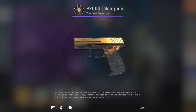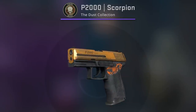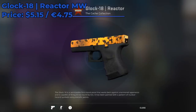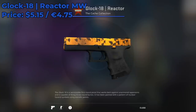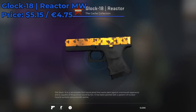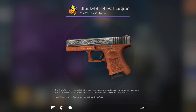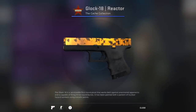You can also check out the P2000 Scorpion, another really cool OG orange themed skin. But next up we have the Glock 18 Reactor Minimal Wear. It's a mil-spec skin going for $5.15 on the Steam community market. It's from the Cache collection and it's probably one of the most orange Glock skins in CSGO. You could also go with a Royal Legion to save some cash, but this is the skin if you want that orange themed Glock.